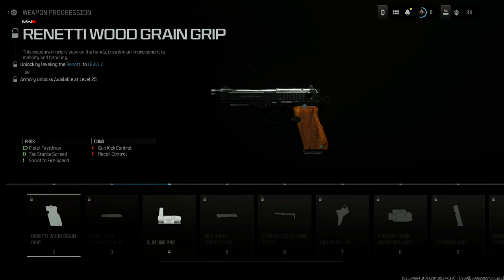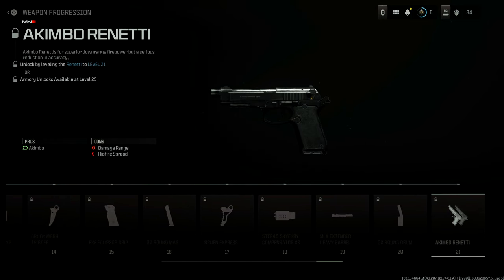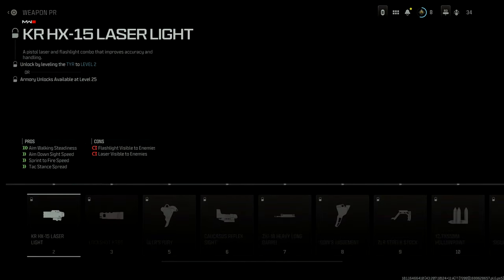Let's talk about the Renetti — this is the Renetti that we originally saw in Modern Warfare 2019. If we go right over to the end of the weapon progression, you can see the last attachment that you unlock at level 21 is of course going to be akimbo.